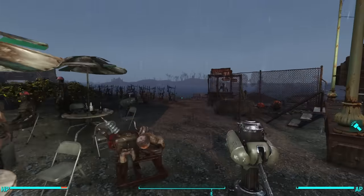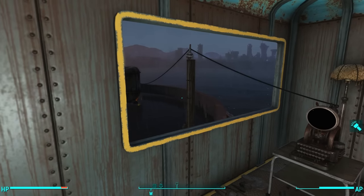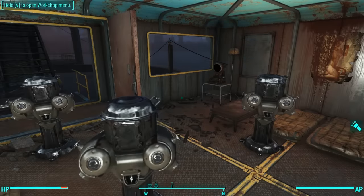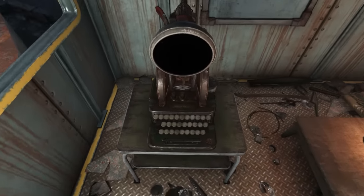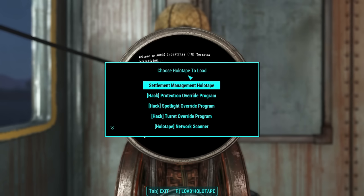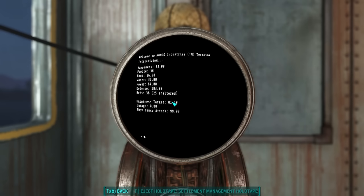Just to clarify for those who don't understand the difference: yes, the happiness displayed in your workbench changes slowly over time — right now it says 82 and going down. But what this mod does is show you where your happiness is going. When you make any change, Bethesda does the math and calculates what your end happiness will be. They don't make that change effective immediately; it takes a while to crawl up there. We're measuring the target happiness, not the current value.